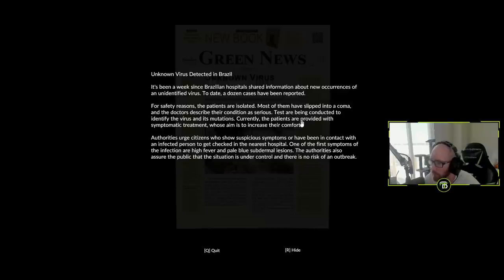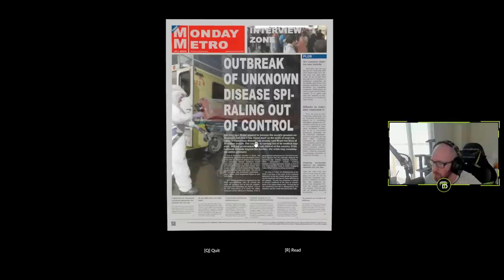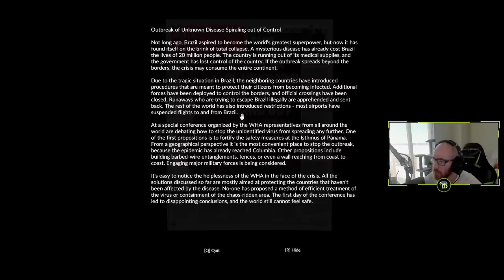One of the first symptoms are a high fever and pale blue subdermal lesions. Hospitals are struggling to accommodate the incoming flood of patients. Jake done messed up. Several big events were cancelled for safety reasons. 'Brazil on the Brink of Chaos.' Due to the tragic situation in Brazil, neighboring countries have introduced procedures - additional forces deployed, social distancing measures, airports and seaports shutting down. They are isolating the entire continent.